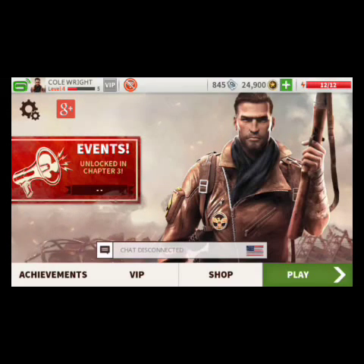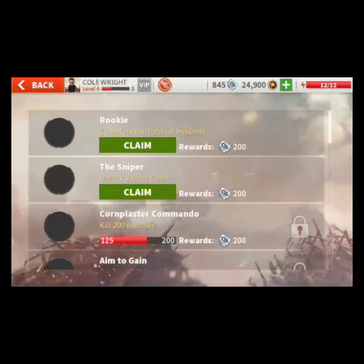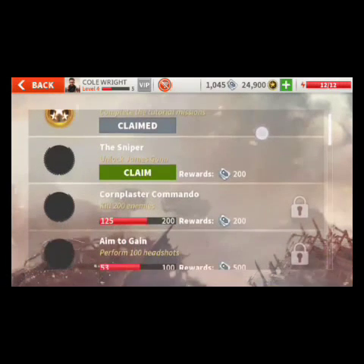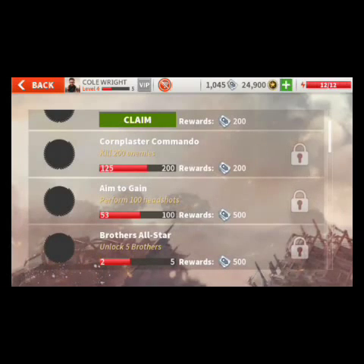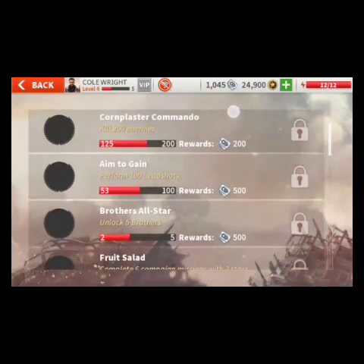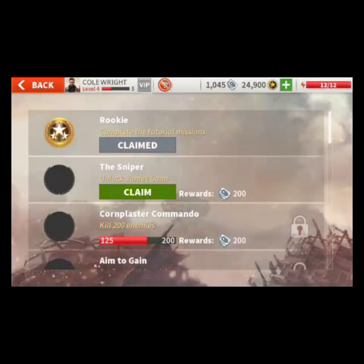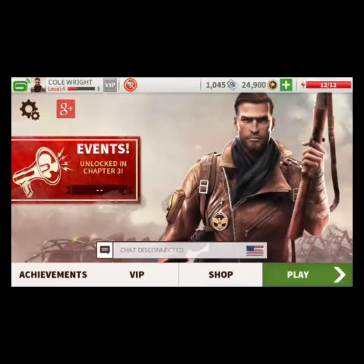Let's check out the Achievements section. We have 25 different achievements, each with its own task. I've already claimed one — completing the tutorial mission. The achievements include Rookie, Sniper, Clone, Cluster Commander, Aim to Game, and others. For example, if you perform 100 headshots it gives you 500 dog tags and unlocks an achievement. Achievements unlock automatically as you progress in the game.